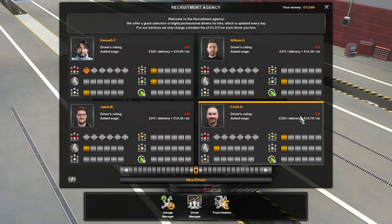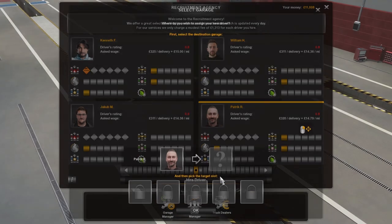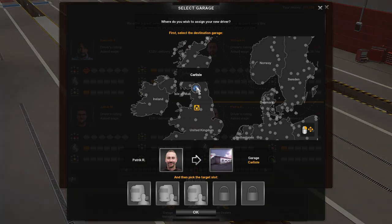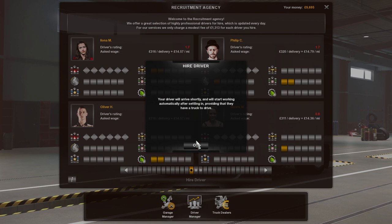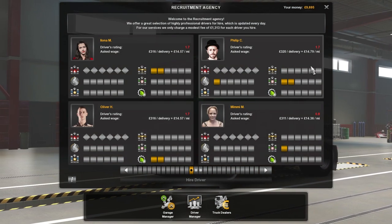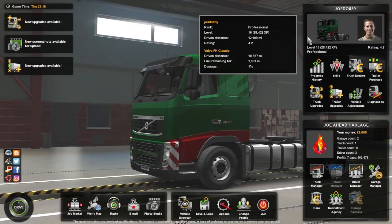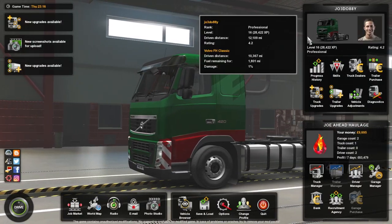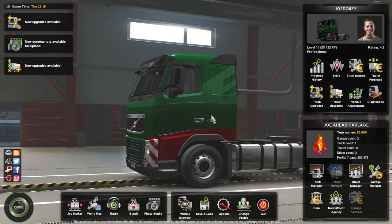Patrick R., because you're a little bit cheaper. Hired, sir. Carlisle — pop you there. The driver will arrive shortly and will start working, providing they have a truck to drive. They don't have a truck to drive — oh, for goodness sake. That's annoying. Because we don't have a truck and we don't have any money.